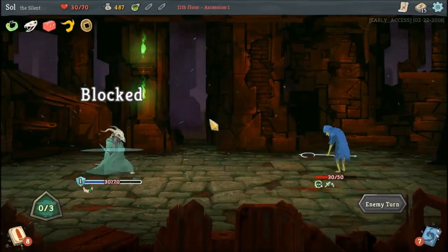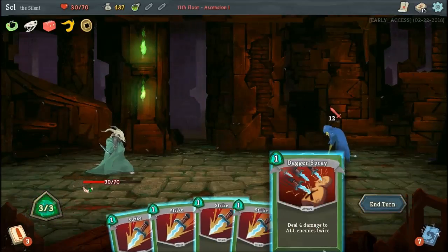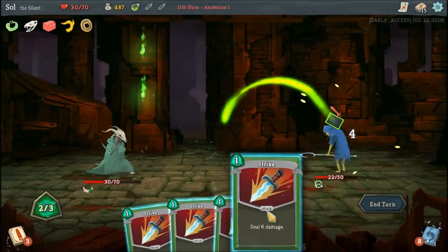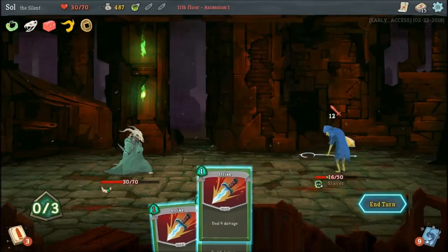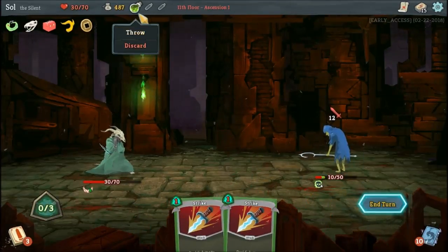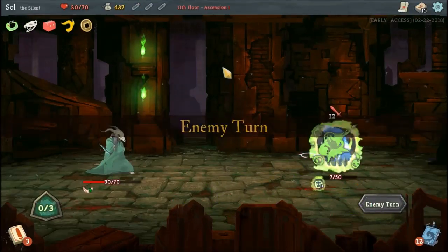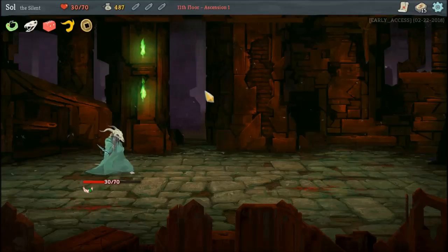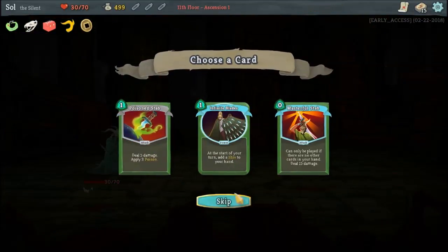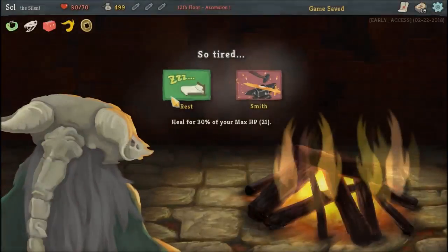That's another good card you could get from Toolbox — Sadistic Nature. This is just painful for me. I don't like that we had to waste our potion, but it keeps us alive. Take another Poison Stab, hit this fire up, and rest.